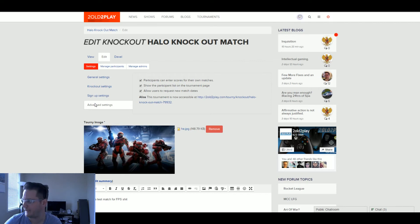The advanced settings include: participants can enter scores of their own matches — generally always checked, but you could uncheck it so random people can't tweak who won or lost. 'Show the participant list on the tournament page' is always selected so you can see who's currently signed up. 'Allow users to request new match dates' is generally always checked because we're older gamers with jobs, kids, and lots going on — you should be able to reschedule if a day or time doesn't work.